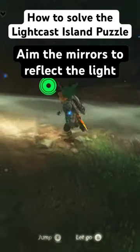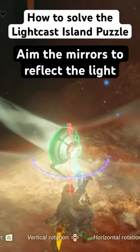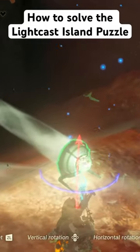When you get near to the main room, reflect the mirror onto the next mirror which is placed on the ceiling. It will then reflect a beam of light downwards.